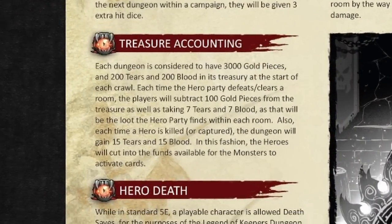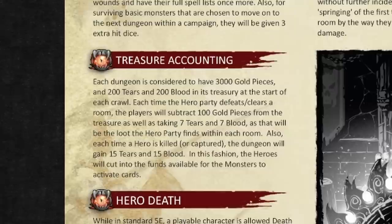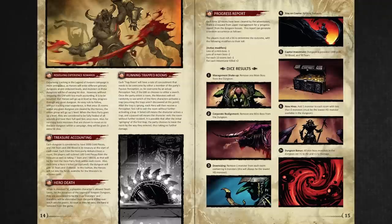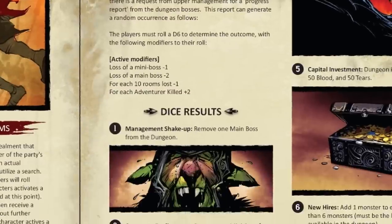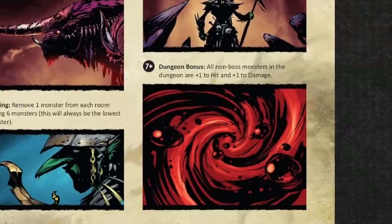Treasure is very prescribed: each dungeon starts each crawl with 3,000 gold pieces, 200 tears, and 200 blood — the latter two being currency types I don't yet understand. Each time the hero party clears a room, the player subtracts 100 gold pieces and 7 tears and 7 blood. Every 10 rooms cleared, upper management requests a progress report — resolved with a d6 roll — with outcomes ranging from automatically losing a main dungeon boss to all non-monsters getting a +1 to hit and damage.